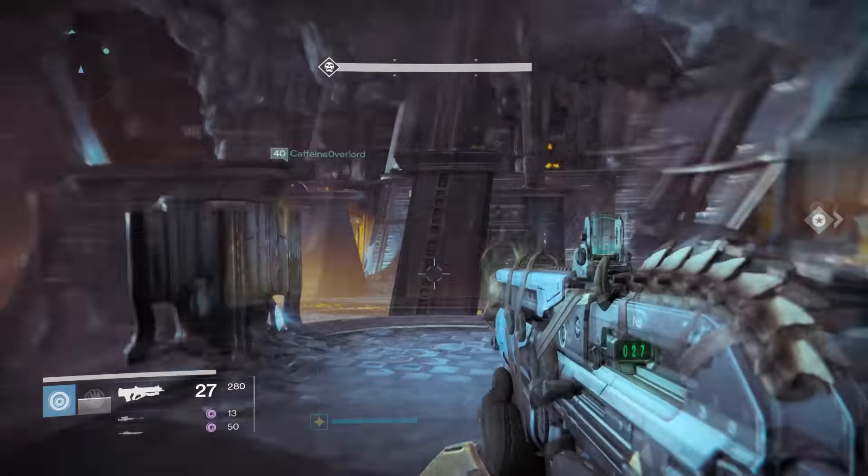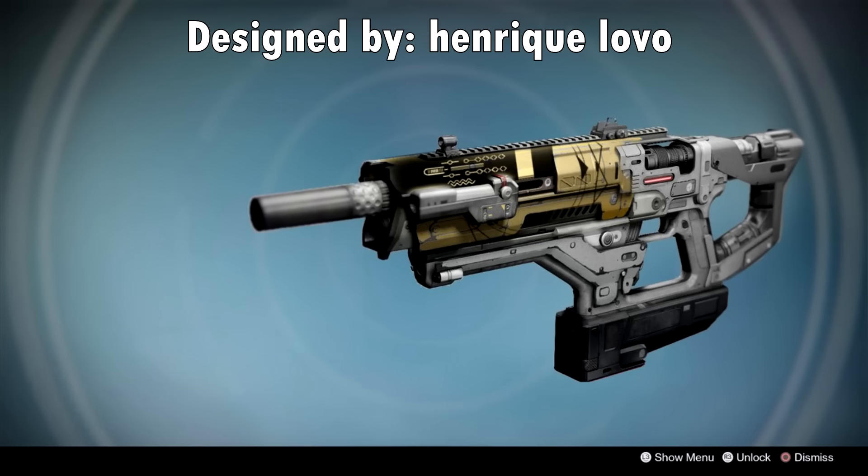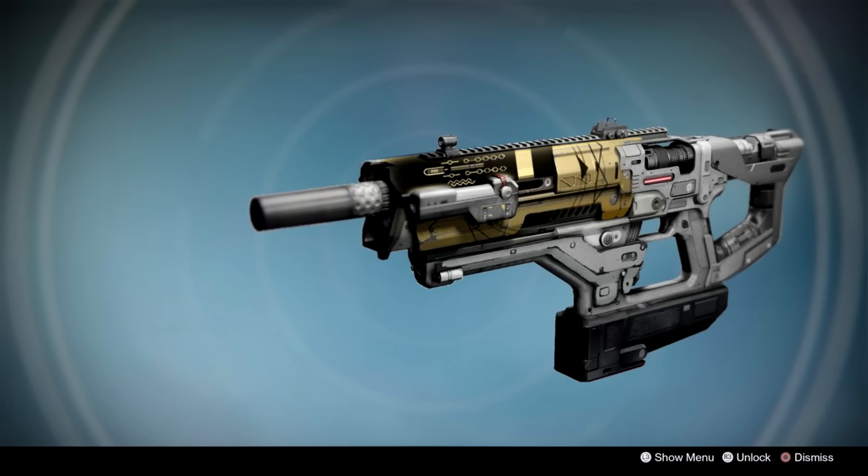The last weapon we're going over today is the Phantom of the Sun, Exotic Fusion Rifle concept by Herniklovo. This weapon has two unique perks. The first is the main perk, Flowing Prominence — each kill reduces the amount of projectiles fired but increases their damage. This is backed up by the exotic perk Sunrise — the last shot in the magazine, when Flowing Prominence is active, shoots only one projectile doing a massive amount of damage, and killing an enemy with that last projectile creates a sunspot that damages all enemies passing through it.